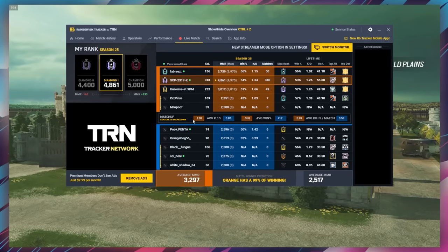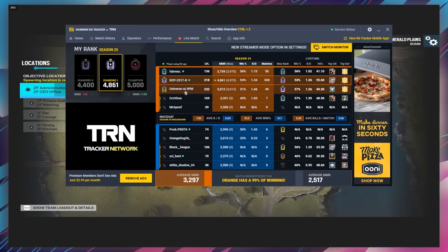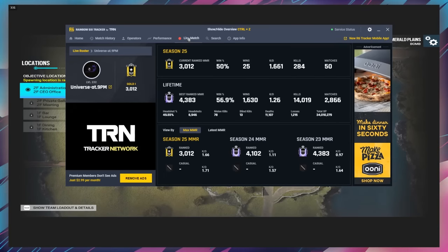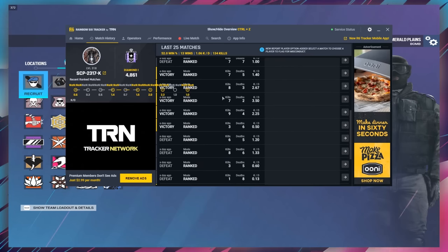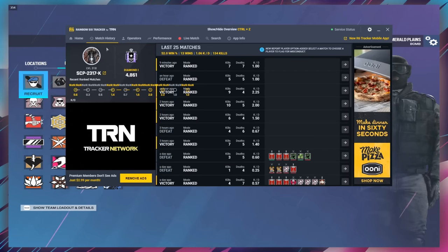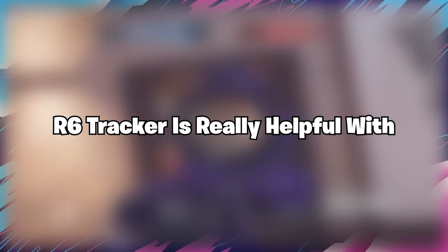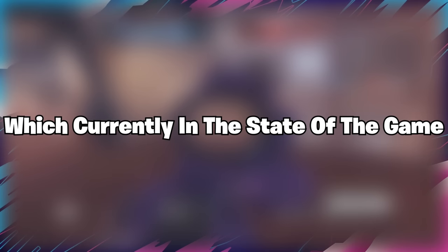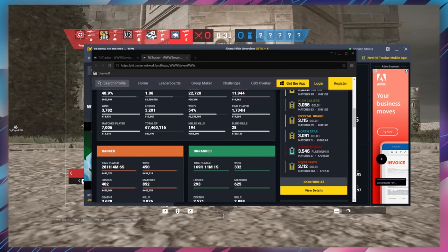R6 Tracker is a built-in stat tracking overlay that you can use in-game to track the real-time stats of both your opponents and even your own team. Not only that, but you can also use it to track your own progress, meaning you can view your performance in the last couple games, check your MMR changes in-game, and much more. R6 Tracker is really helpful with spotting out cheating, which currently in the state of the game is a huge issue. R6 Tracker also allows easy profile lookups and even to view global stats.